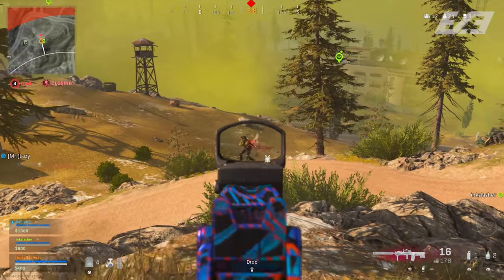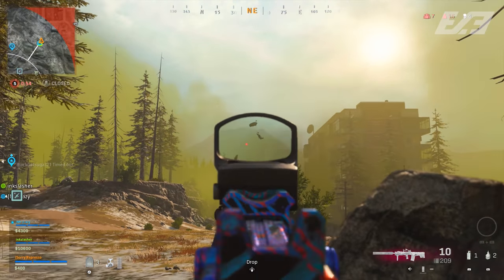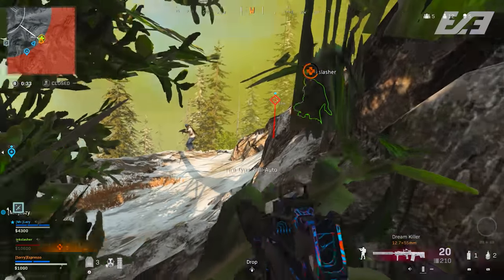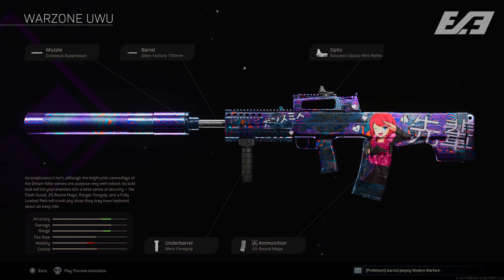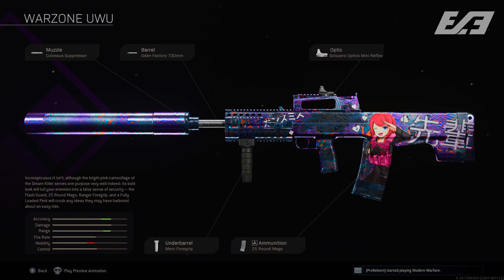The Odin was previously in my top 10 for a long time and made waves at the very beginning of Warzone, but has since fallen down the list. It's still viable but you won't see it as much. For this I run the Colossus Suppressor, the Odin Factory 730mm barrel—important for recoil stabilization without sacrificing too much mobility compared to the 810mm—the Ranger Foregrip for additional recoil control, and the 25-round magazine. The 30-round mag sacrifices too much mobility given the heavy attachments already on the build.